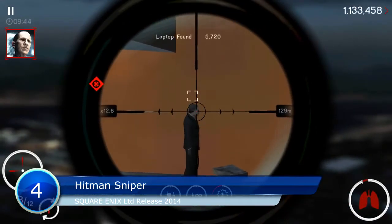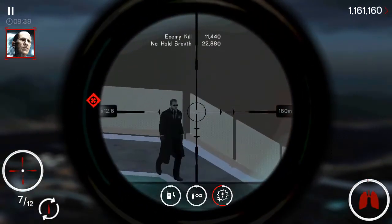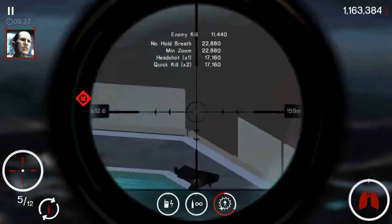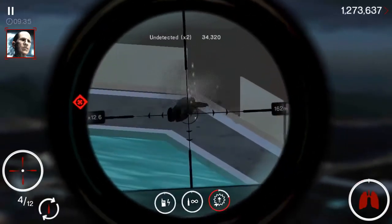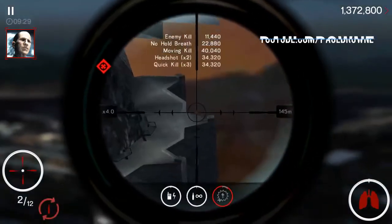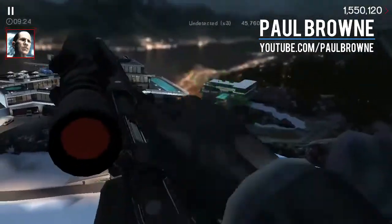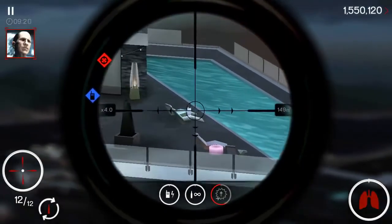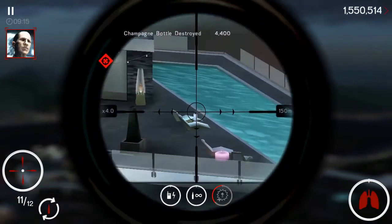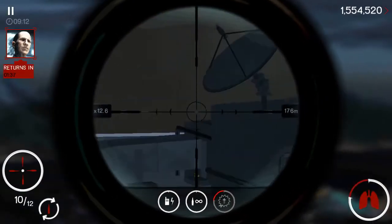Number 4: Hitman Sniper. Remember those sniper missions in action games? Now imagine doing that for the entire game — that's essentially Hitman Sniper in a nutshell. The game features Agent 47 perched atop a vantage point raining hell down on bad guys with his high-powered sniper rifle. Like Hitman Go before it, Hitman Sniper is made from the ground up for the mobile platform, and it shows. The game is available on iOS and Android for $4.99.